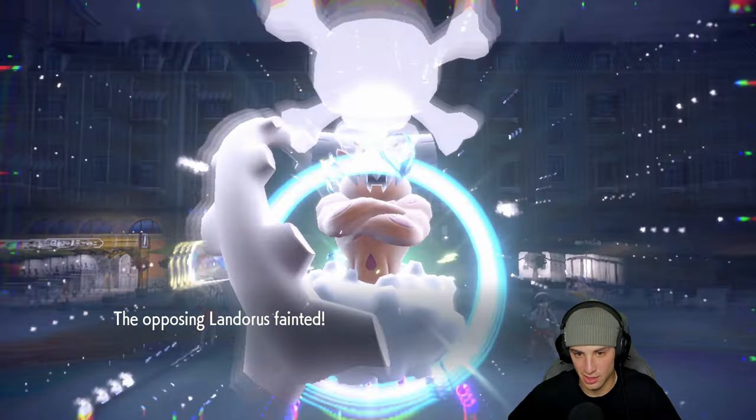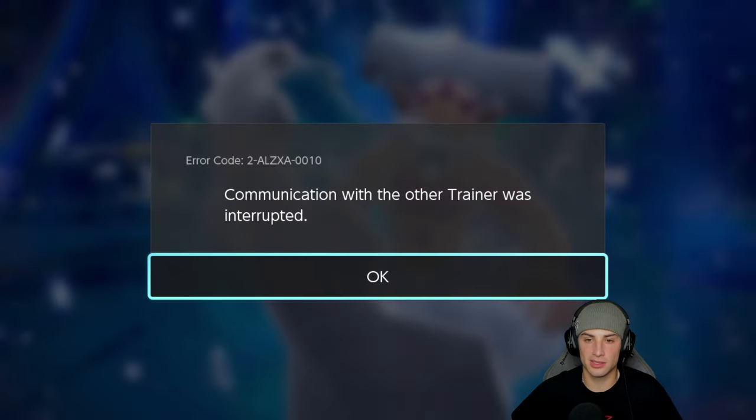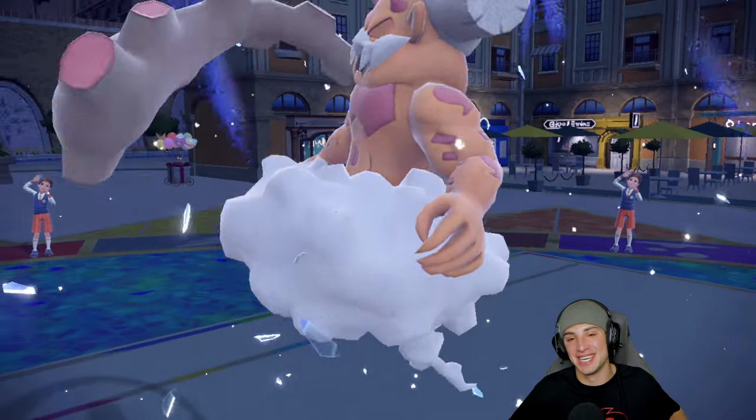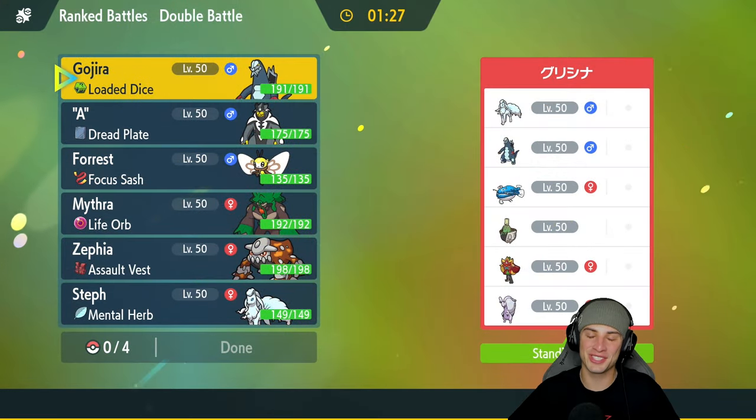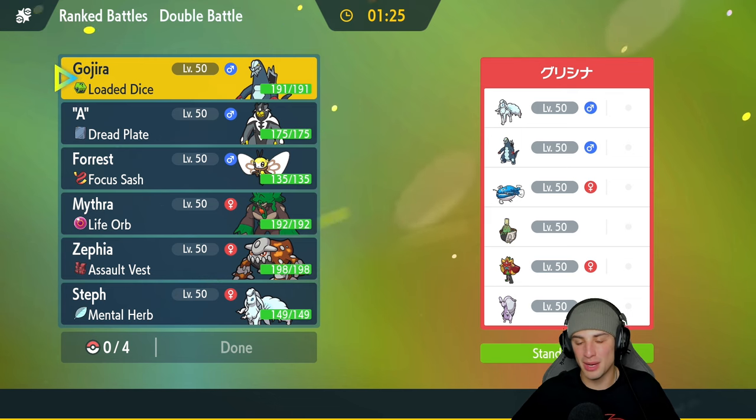We get rid of Landorus. Ninetales should be able to eat up whatever shot with Aurora Veil up, but they end up just turning off their console. What a hot start for today's video — let's go hop into our second match and look to showcase Robombi!